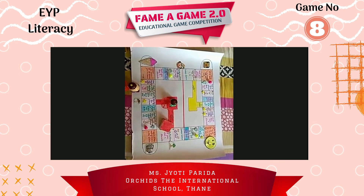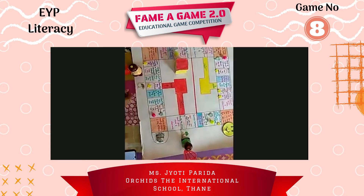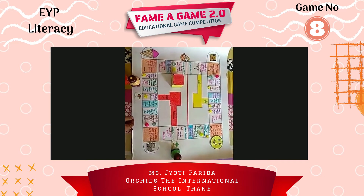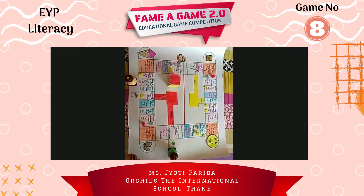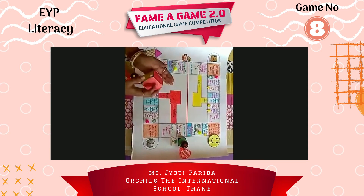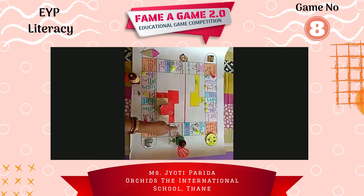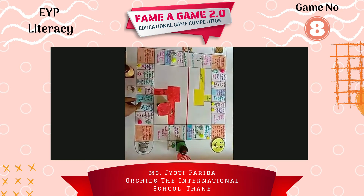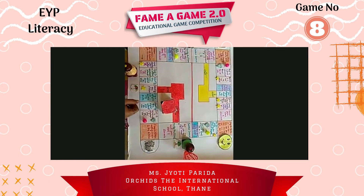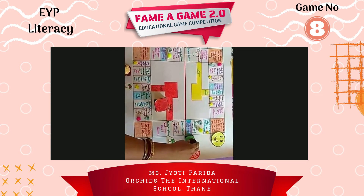Now the red one will start the game. The first question for the red player is — identify the picture. It's a tree. Tree! Very good, you got a star, so you will move one step ahead. Now it's red's turn again. There is a surprise with this question. Go with the sight word — sat or old? Sat. Oh, that's a wrong answer, so you will not get any stars, but you will move ahead without getting any stars.